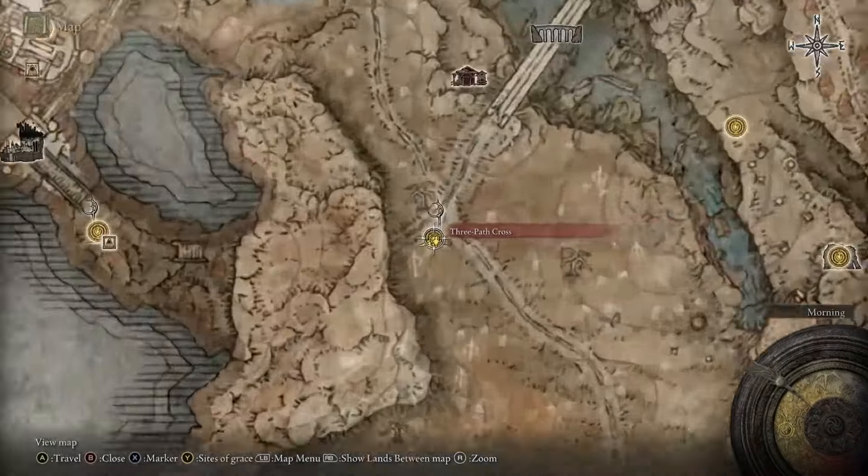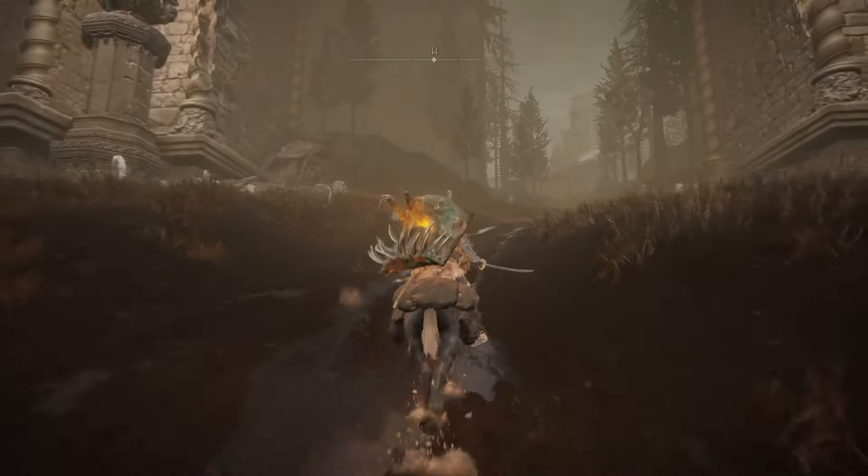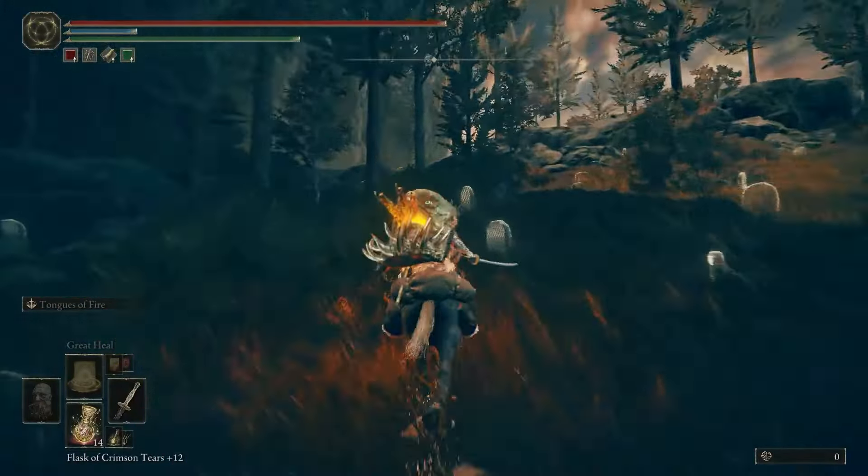From the three-path cross Side of Grace, go on the western path. When you get to the stairs, turn left towards the south, and go along the cliff's edge.